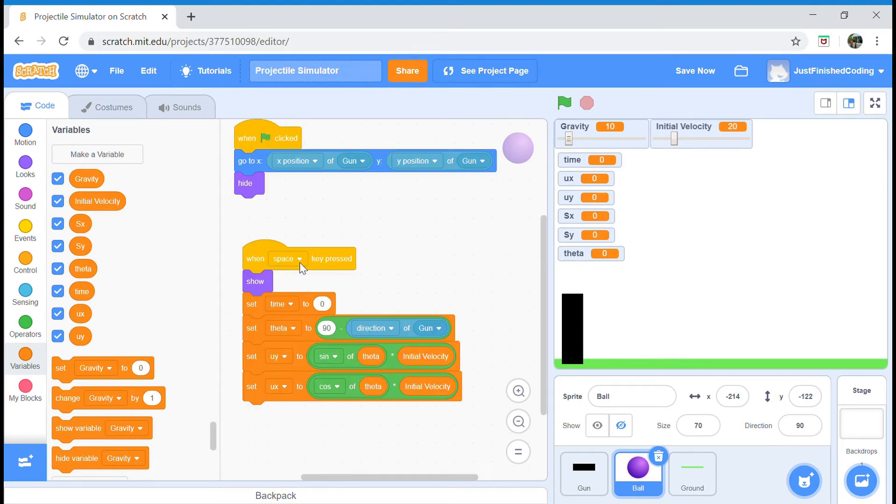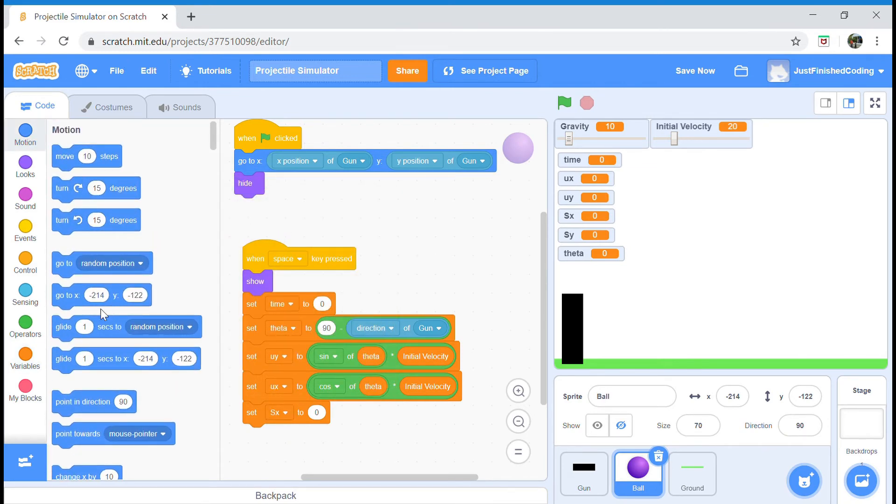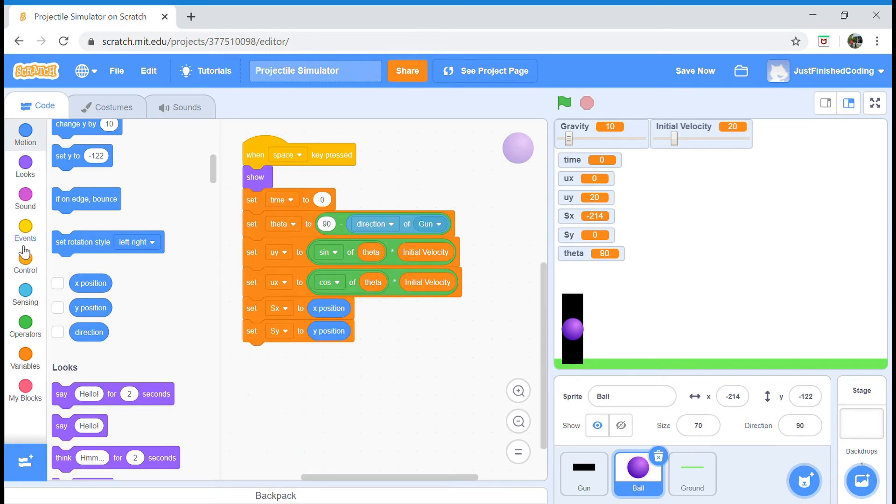Now for sx and sy — it's important to note they store displacement, so initially since our displacement is zero, we're just at our current position, which is the center of the gun sprite. We want to initially set sx to the sprite's x position and sy to the sprite's y position. Then we enter the main game loop.